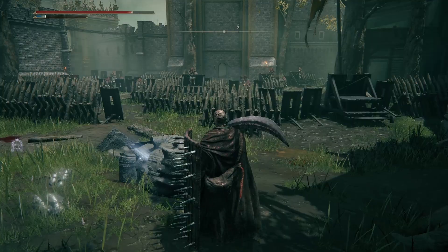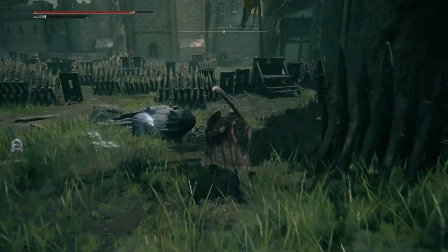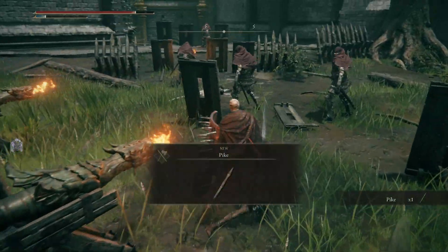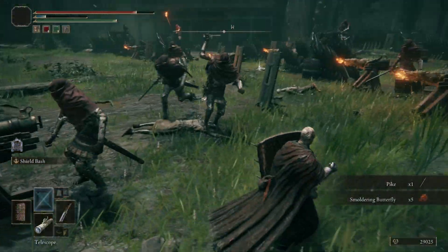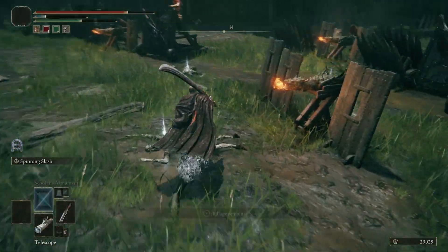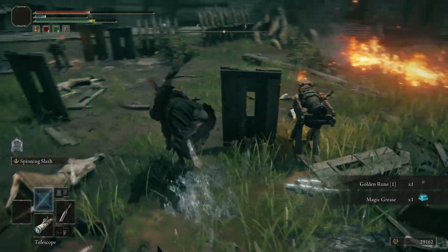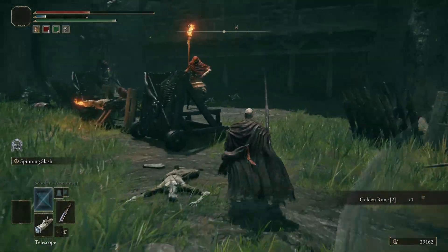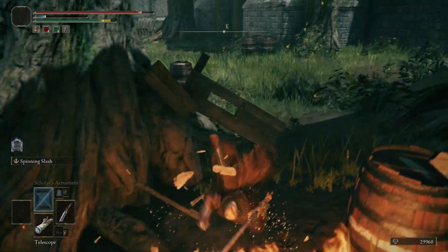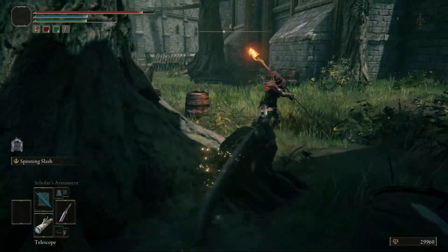I'm trying to debate what to challenge next — I kind of don't want to kill the Omen again. We'll run through the courtyard. There are tons of soldiers here, loads and loads of them guarding stuff. I found a pike and a Smoldering Butterfly — I'm fat rolling, which is a horrible idea. The guy with the torch hit the fire barrels, it's so funny. Let me show off the curved greatsword circuit — I don't believe I've had the opportunity to just yet.